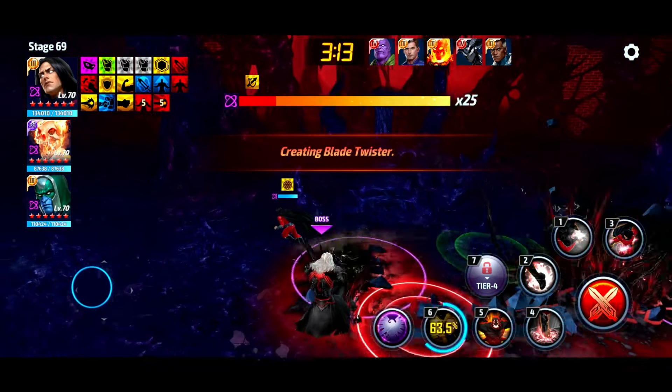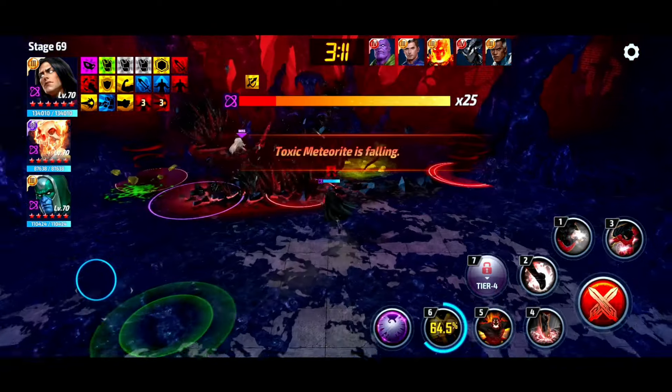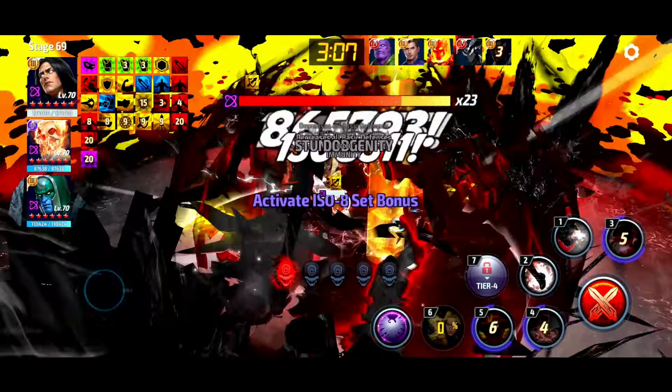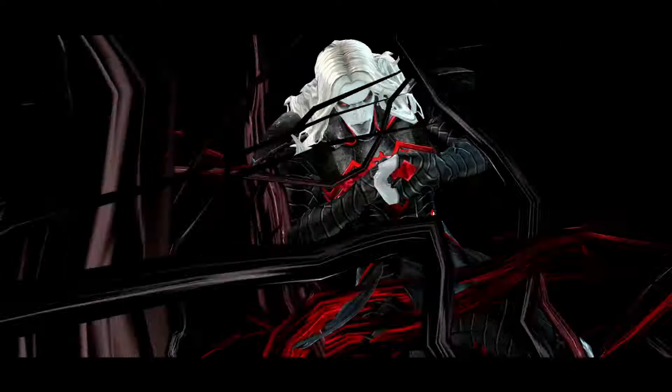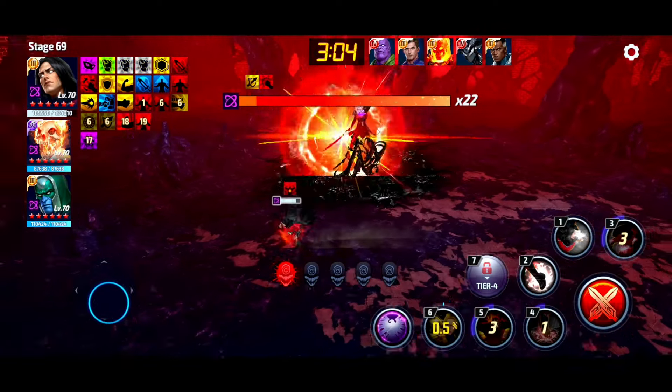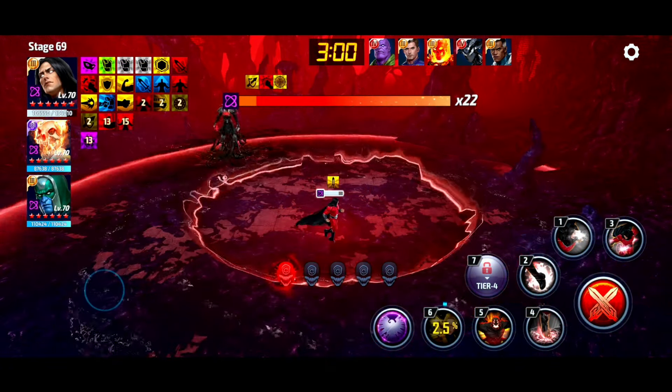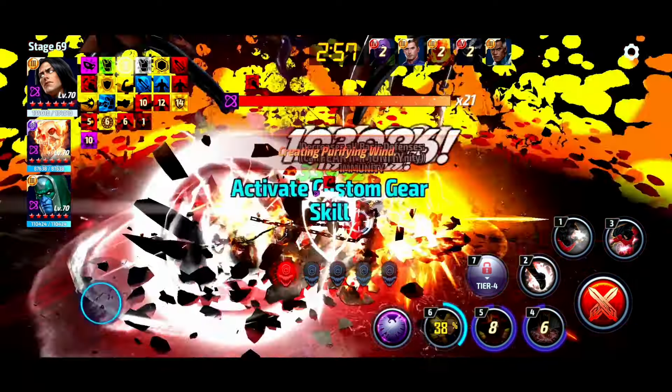Damage-wise with a CTP of Rage, I would say he's a little bit weaker than a Beta Ray Bill build. But the Beta Ray Bill build I would primarily use with a CTP of Judgment, and obviously Judgment is superior to Rage for PvE content — well, not all content, specifically World Boss content I should say. Don't want to get it misconstrued.